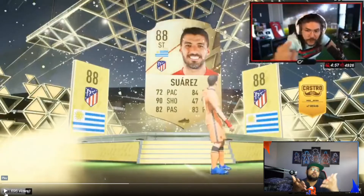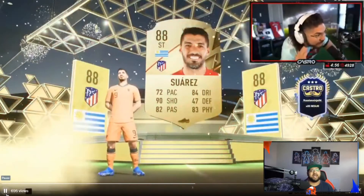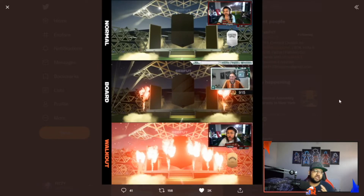There are a few tell signs you need to look for and we're going to go into them right now. This graphic is by Seb Foot — another legend of the community, please go follow him. A normal player: you see this screen, a gold common, nothing special. With a board, you can see there are two red flares on either side — a little bit of excitement. When it's a walkout, the player will already walk out and on top of that you will have massive flares all over the gap — that is when you know you've hit the jackpot.